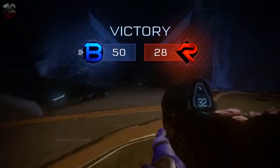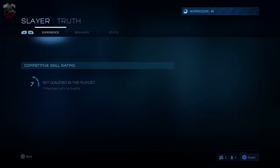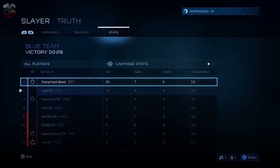Victory! 50 to 28, so we didn't do too bad in there. That was Truth, one of the Slayer levels. So the next one up will be — I forget the name of it, I mentioned it earlier. As you can see here, we've got the experience, matches and ratings screen. When you get up to I think 10 matches, you get a rank or a grading, and then obviously you can level that up. So 14 kills, 4 assists, 6 deaths — not a bad go for me.